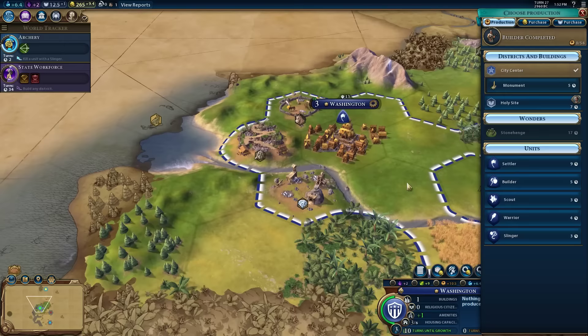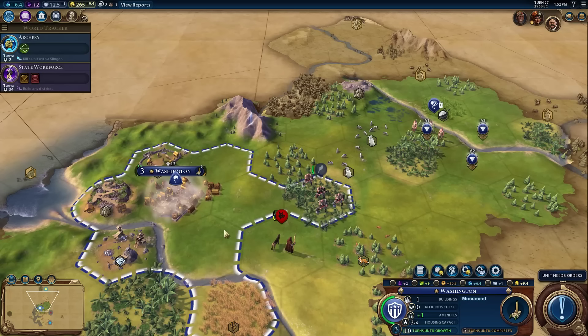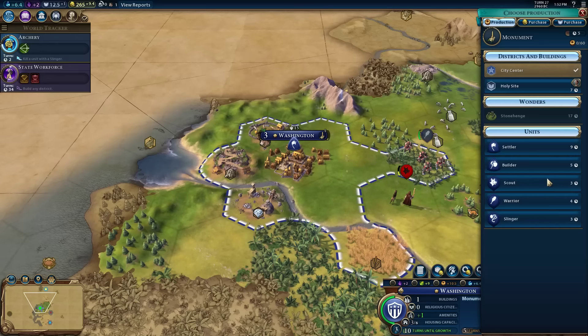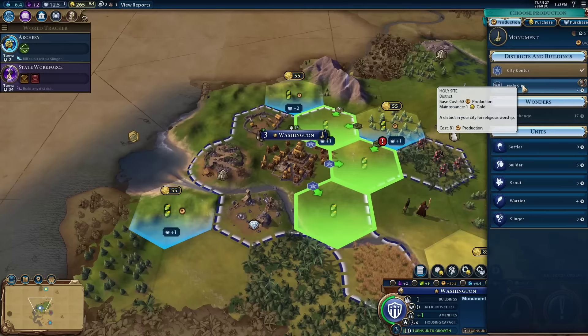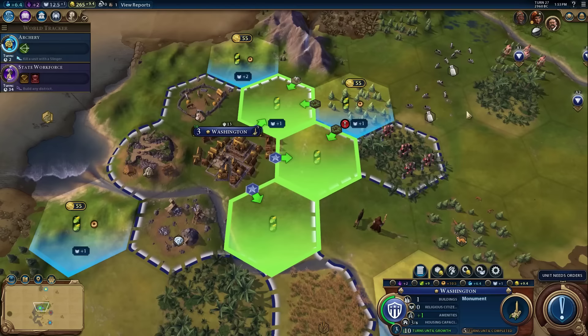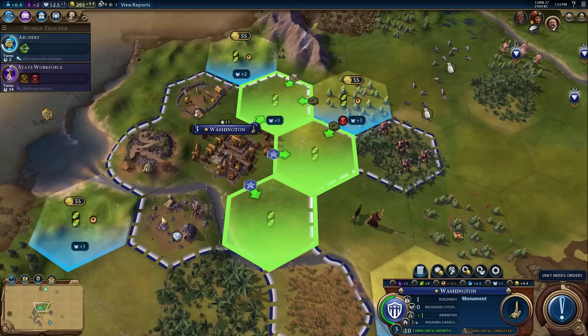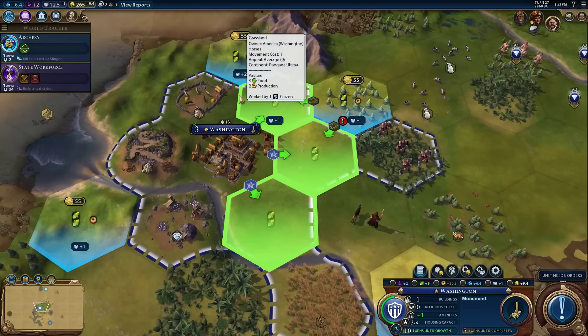I could build the monument - if I click on monument, I just start building it and in five turns I'll have a monument inside Washington. But if I click on Holy Site instead, it doesn't just instantly start building - it wants to know where to build it and requires a tile. That is brand new to Civ VI, which I like a lot. You can build your Holy Site on any of the lit up tiles. It must be because there's an improvement - I guess you'd have to tear up the improvement first.